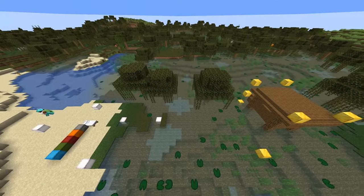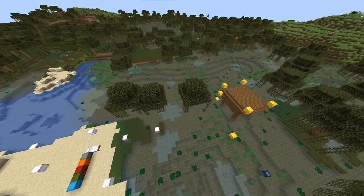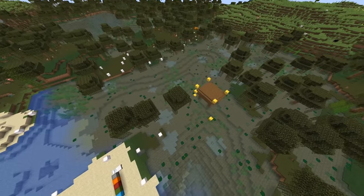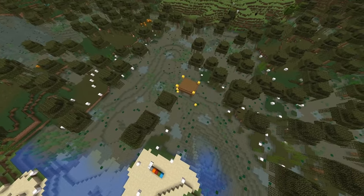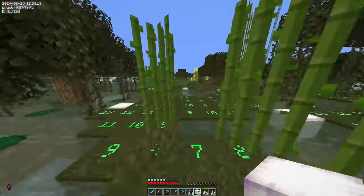All blocks need to have a light level of 7 or higher to block slimes from spawning. Just grab your pearlescent frog lights and spam them so everything is lit up nicely. You don't need to light up the water — you might get a few drowned spawns, but they don't really hurt. But on dry land you have to be very careful to light up every spot. The lighting usually takes about 5 minutes.